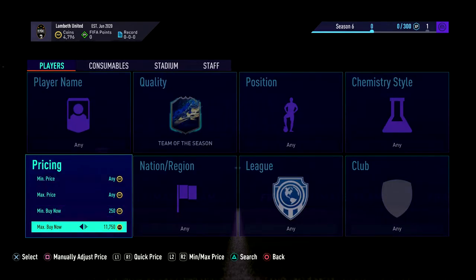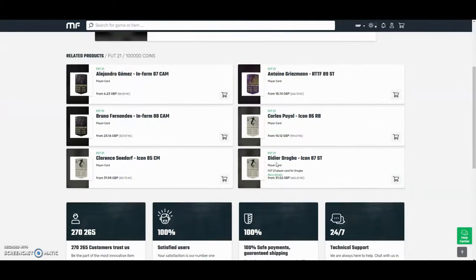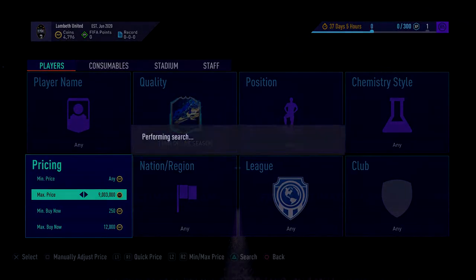For the cheapest and safest coins on the whole internet, check out mulefactory.com and use code OwenFever at checkout for a discount. They have 100% safe comfort trade and they also do lots of different deals with coins and players — check them out, there's a link in the description.